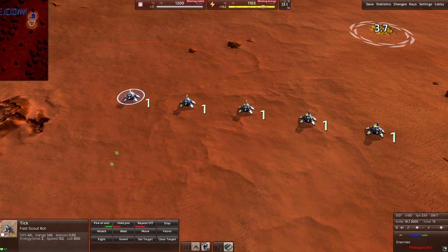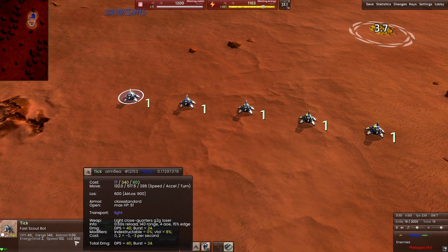One of the reasons the Tick is used as a spam unit more frequently is because of its LOS — the range of vision. As you can see, if we move a Tick further away, the vision range is quite large. That's one of the reasons people love to spam them late game: to get solid vision on enemies that might have radar jamming, or even to block shots from more powerful units. If you launch a sniper bullet at a Tick, that's a waste of a sniper's reload, since a Tick only costs about 17 metal.